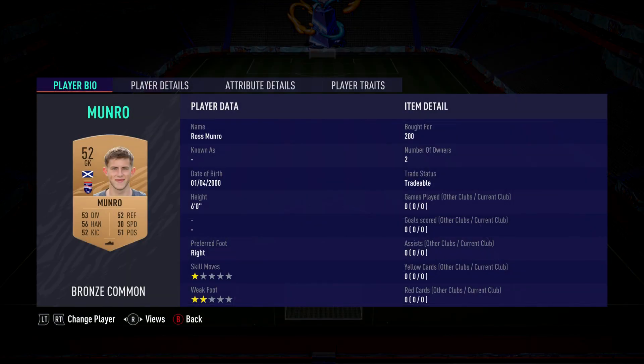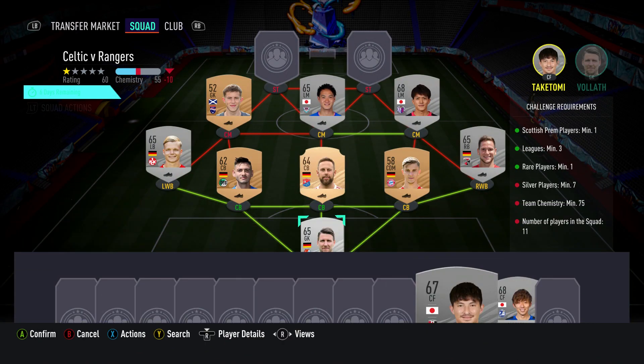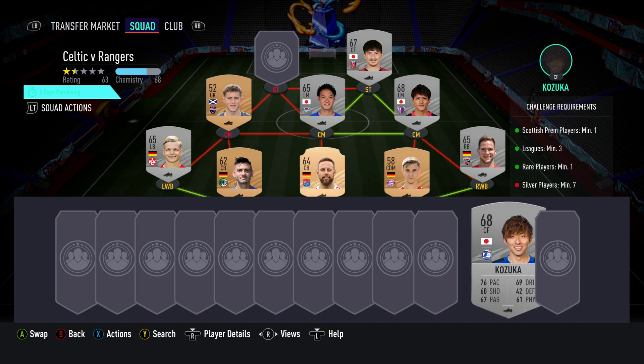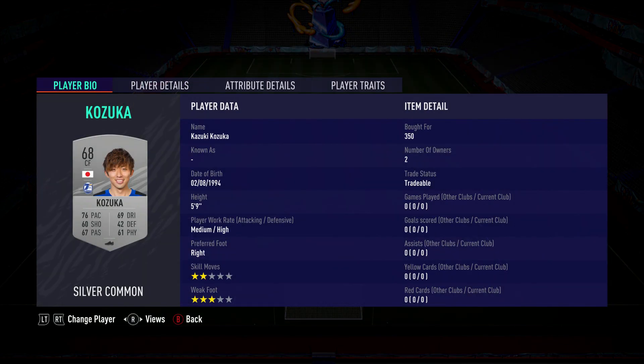The centre-mid on the left is a goalkeeper — Ross Munro, pull for 200, plays for Ross County in the SPFL and is Scottish. The striker on the right is a centre-forward — Okosuke Takhtami, pull for 350, plays for Arawa Reds in the Japanese 1st League. The last striker is also a centre-forward — Kazuki Kozuka, pull for 350, plays for Oita Trinita in the Japanese 1st League.